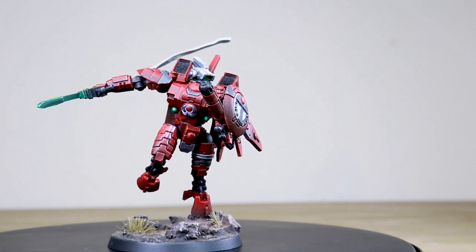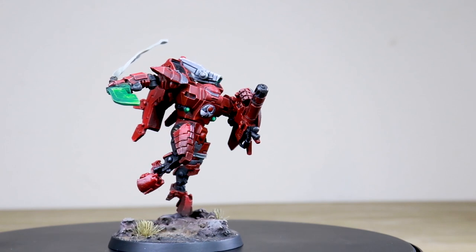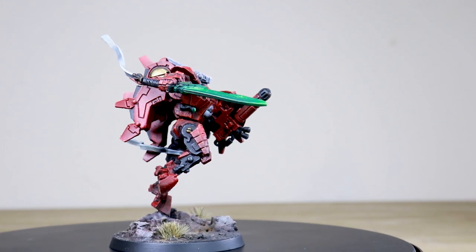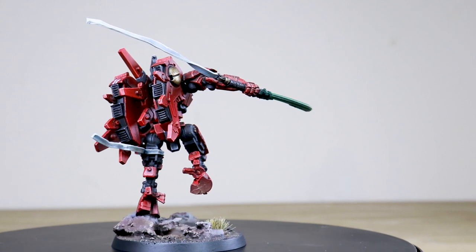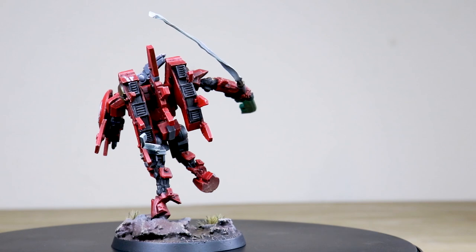You've got that Farsight Enclave symbol painted across many of the Tau symbols on this force, as you'll see as it goes around. There's a lovely green glow just on Commander Farsight's head on the lens, and some free-handed markings on the arms, on the head, and around the back - which is really awesome. Just a great model to start with.